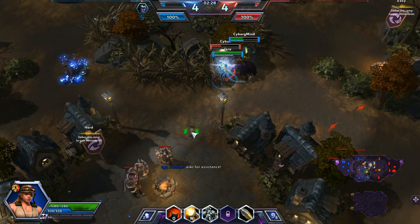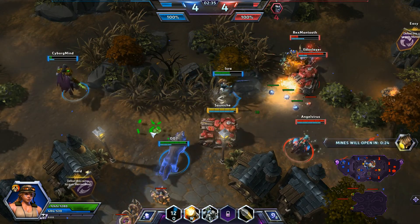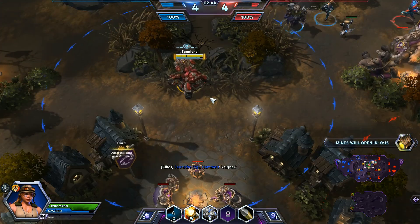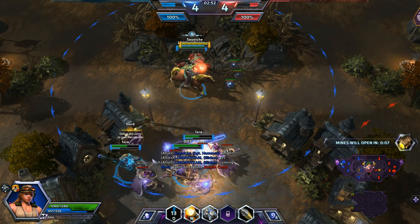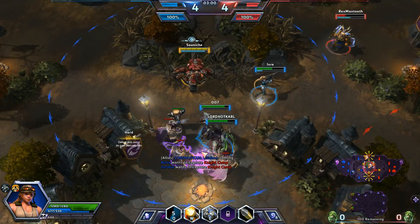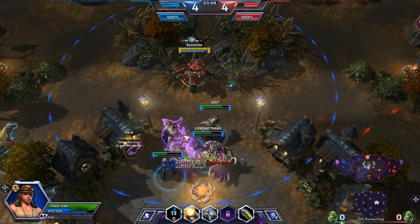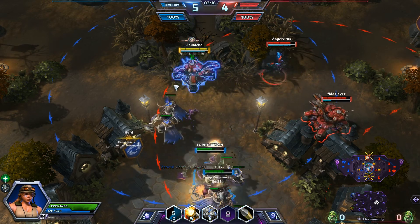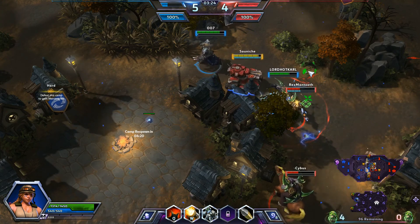Both teams are level 4. Hopefully Zeratul and Nova can pick Illidan off here — they are coming very close to doing that. Looks like Muradin is up here, so we now have a 3-on-3 with Brightwing showing up, then 4-on-3 with Rhaegar. Zeratul is warping out though, so it turns into a 3-on-3 again. We did blow the enemy team back. The mines are about to open in 10 seconds, so I'm going to put down some minefield. Muradin is trying to stop us from grabbing these. My mines go off and catch him. Nova decides to chase him down. Illidan is coming in — I'm going to do my best to cover my team while they take the Knights.